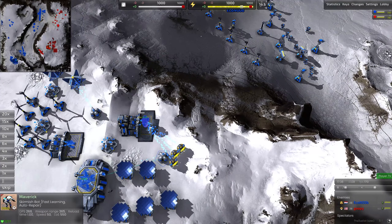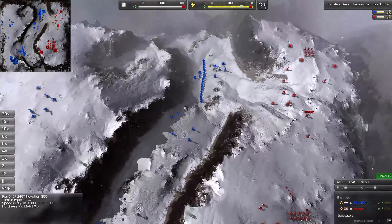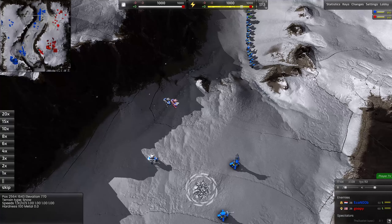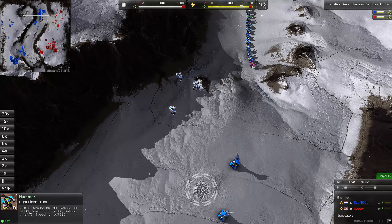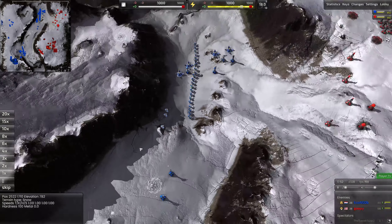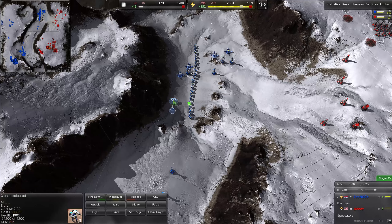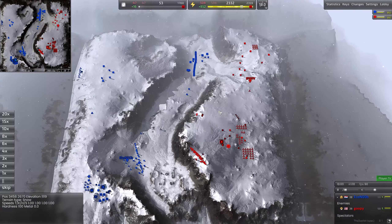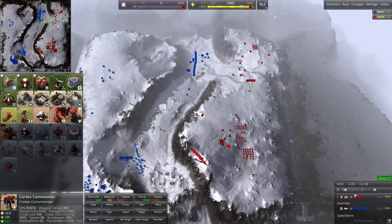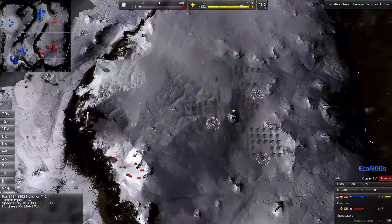Eco Noob is producing Mavericks. The DPS looks to be 268 versus 60 on the comparison — these things do have a relatively high damage per second. I'm not sure what their range looks like though. Let's see what Goopy's doing — apparently I'm still stuck on Eco Noob's perspective. I'm still working out the kinks on switching views.